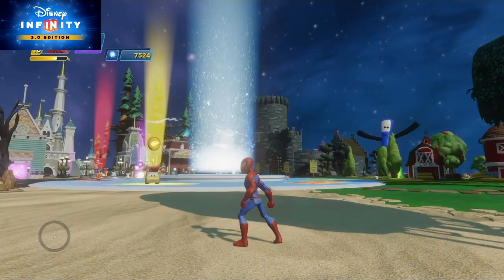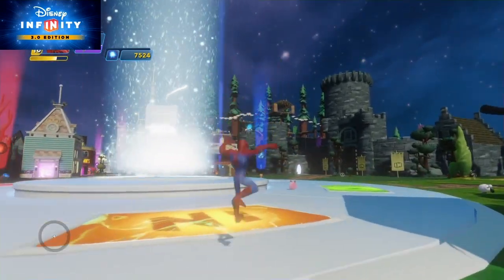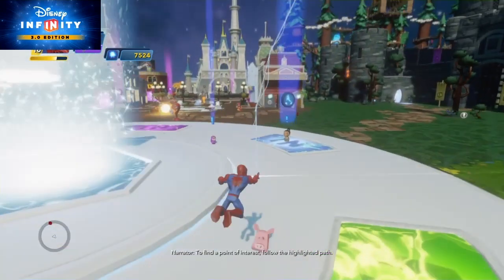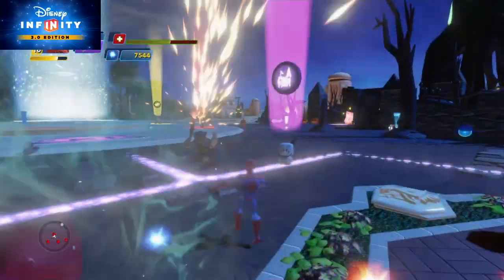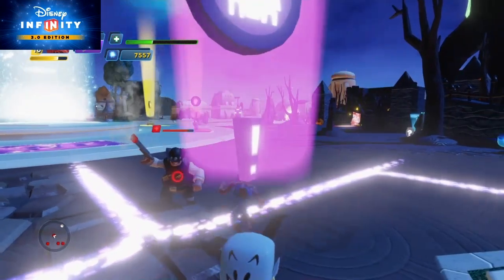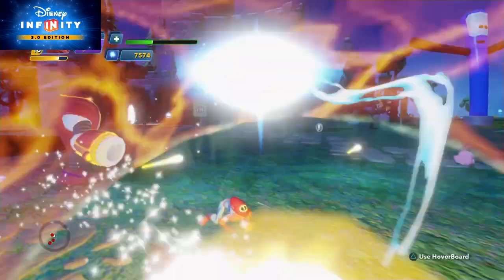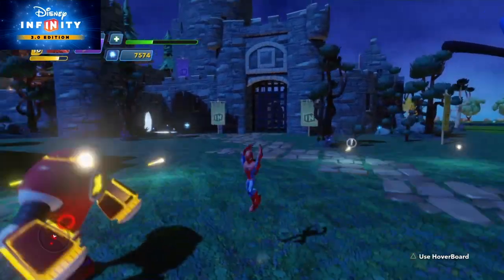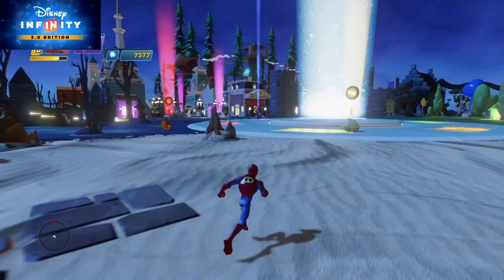I just wanted to go ahead and explore what we can do here because there's a whole bunch of stuff. Did the sky just change? I think it just did. Oh, this guy's an enemy too! How many people are here? What is this - the Disney Infinity version of Hollow Bastion? What did I just grab? I've never seen this hoverboard in my life.